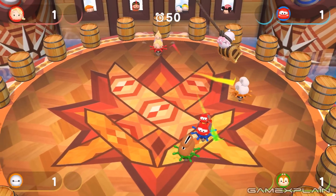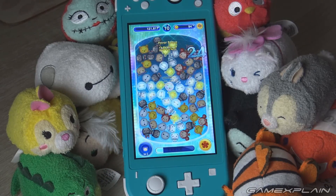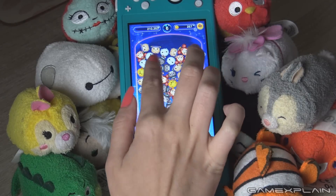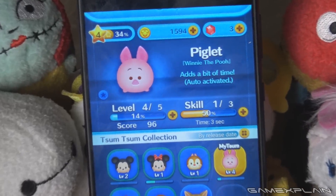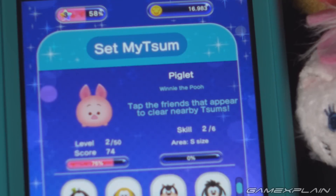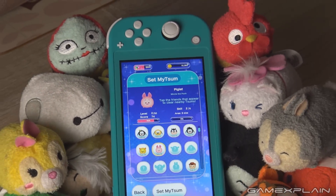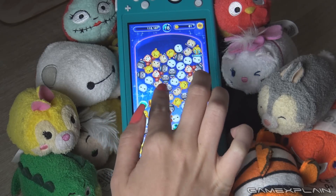It doesn't really matter who you play as in the minigames, but in the puzzle mode each character has a unique special ability, such as Mickey clearing all Simpsons in the center of the screen. However, it seems some Simpsons have completely different abilities to the mobile version. For instance, on mobile Piglet's ability adds more time to the clock, but on Switch other characters from his series will appear so you can pop the surrounding Simpsons. It definitely adds an incentive to collect as many characters as you can. Some Frozen 2 DLC has already been announced with Anna and Elsa, so we'll have to see if they can keep the support as strong as the mobile game in the future.